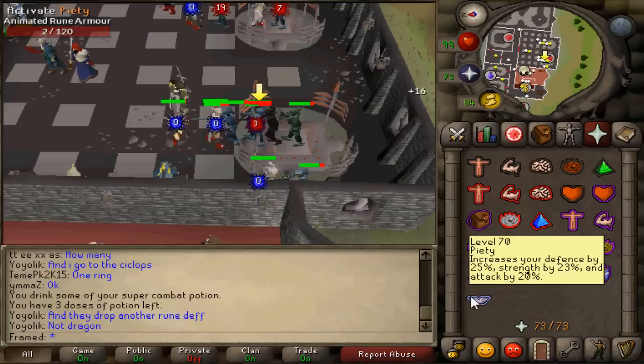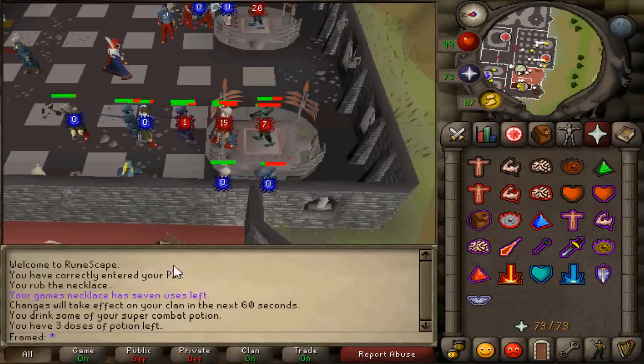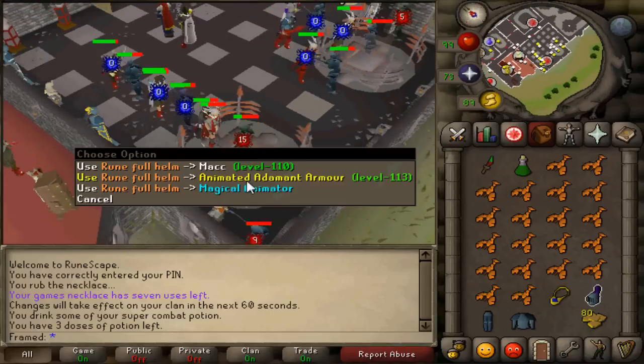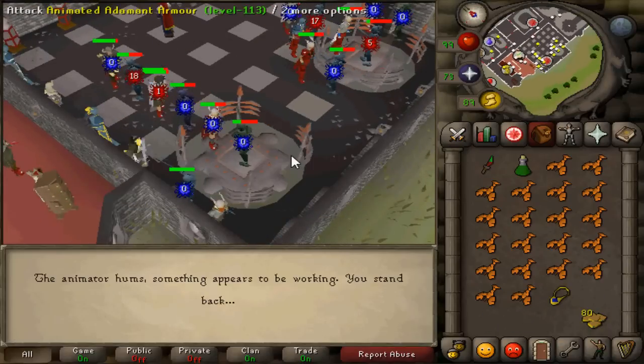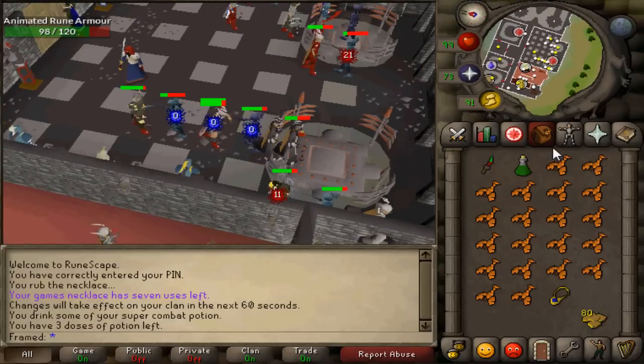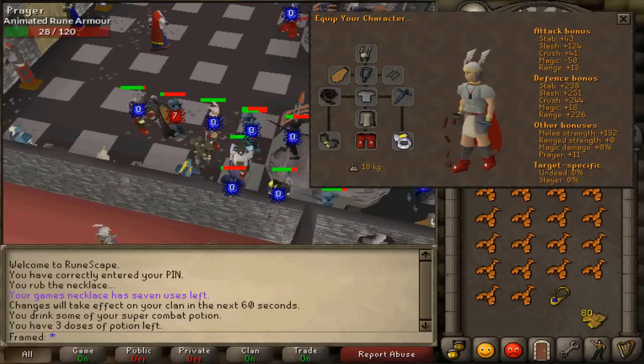I wouldn't really go lower than mithril. You put your armor on the animator, as you can see in the clip, and you just kill the armor. After that you loot the armor back, pick up the tokens, and repeat. I would say you should do this until you have about a thousand tokens or so.